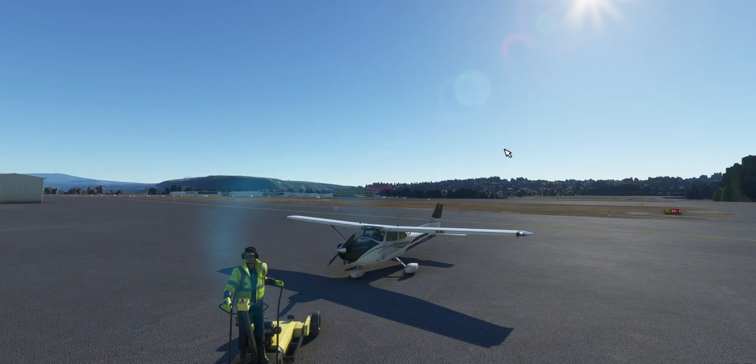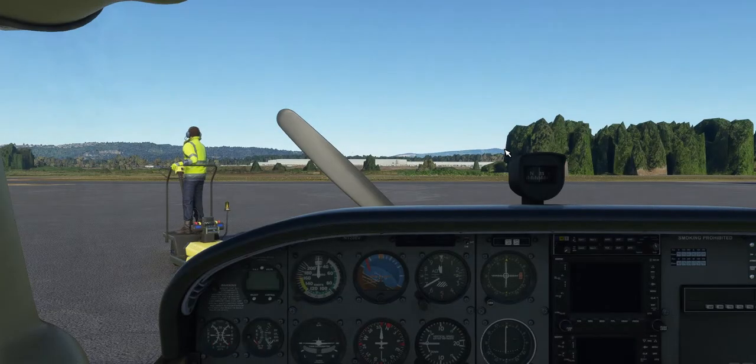We are here in Troutdale, Oregon. We're going to Aurora — the home of Van's Aircraft. If you don't know, Aurora is where Van's Aircraft has their factory. They have factory tours and you can test-fly their airplanes, which is really awesome — though they're shut down right now. Lightspeed, the headphone makers — like the Lightspeed Zulu — also have their factory and headquarters right in Aurora.